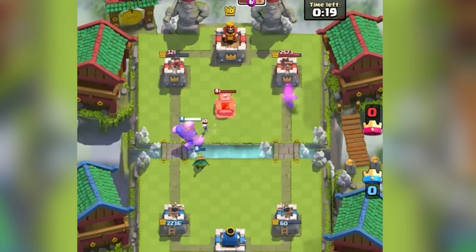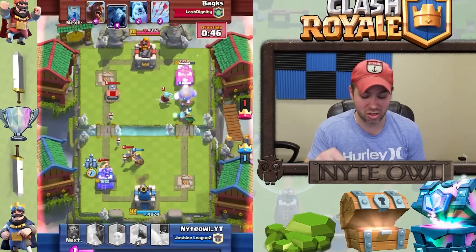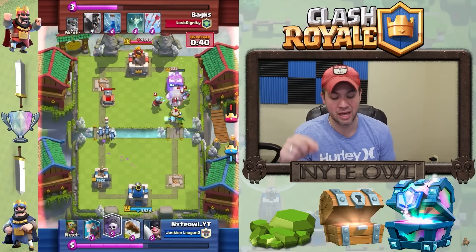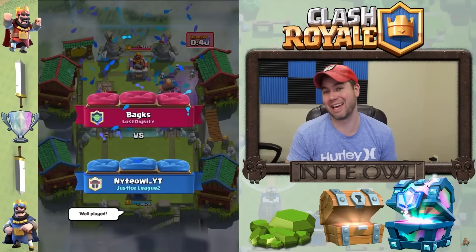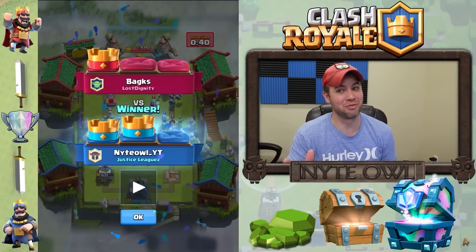One very popular combination was the Giant Graveyard with the Dark Goblin and Miner. This combination was effective because the Dark Goblin could target troops from a distance while the Giant tanked for the Graveyard, overwhelming the opponent's defenses. Players found success with this strategy due to the synergy between these cards and their ability to apply pressure on both lanes thanks to the Miner. The Dark Goblin basically took out that entire second arena tower by itself.